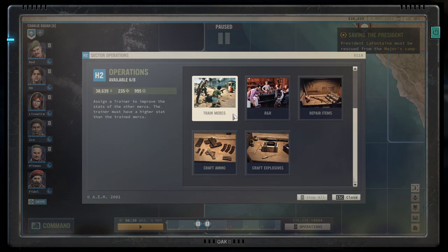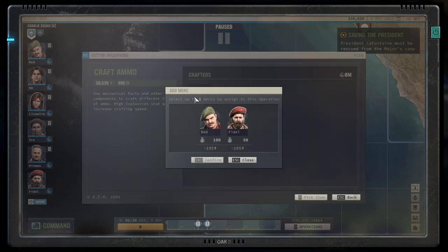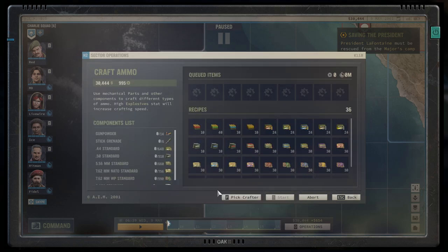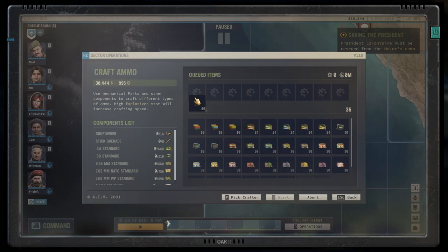To craft ammo, you go onto operations on a sector that has a repair shop, and there you'll have the options to craft ammo or craft explosives. You select that, you select your crafter, and then you enter this wonderful screen. You transform parts and gunpowder into ammo — it's just that simple. You put it into the list and the game tells you how long your crafter will take.